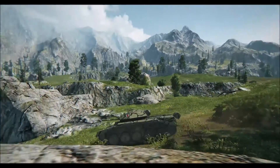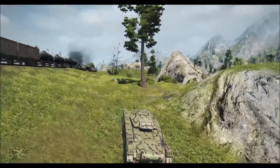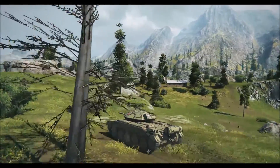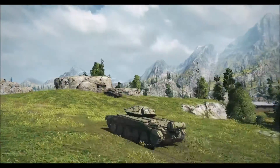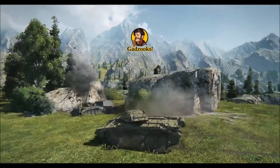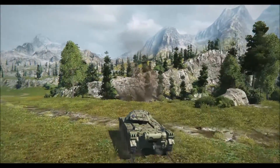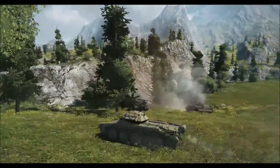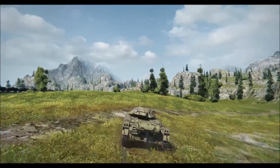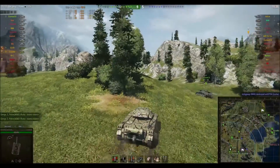I notice the rest of the team on the one line is pushing. This is one of those moments as a light or medium driver — you have to judge carefully when to push forward and exploit. As soon as our Cromwell B decided to go, I figured it was time. He's faster than me, so he gets around the rock first. We know the Nashorn was last spotted back there — he pulls around, spots him, gets a shot in. I auto-aim but my tank was angled up on the ridge and my shot sailed over the Nashorn. A bit of a mistake there.